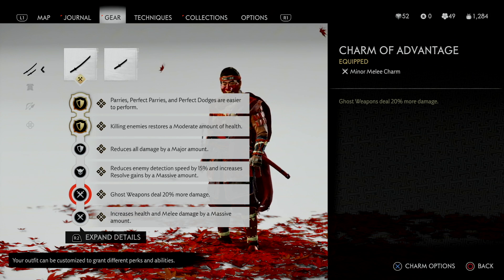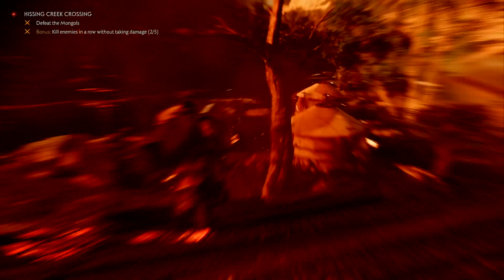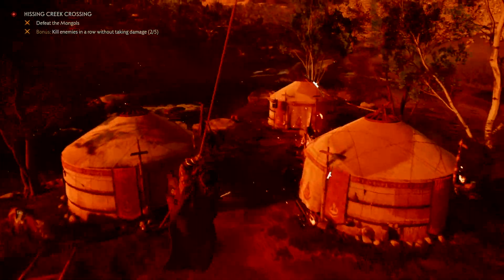The fifth charm is the Charm of Advantage, which increases ghost weapon damage by another 20%. Finally, the Charm of Inari's Might increases health and melee damage by a massive amount. You get this one by completing a great number of Inari shrines located throughout the map, so definitely try to do those as early as possible in the game.